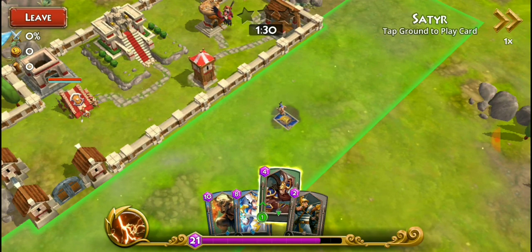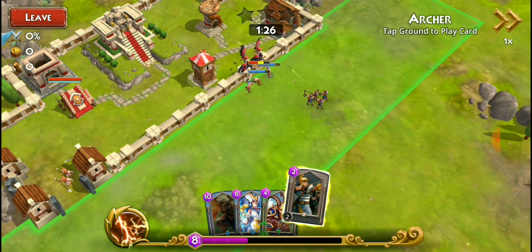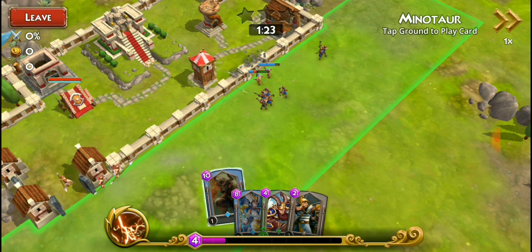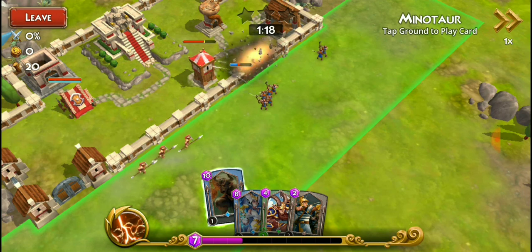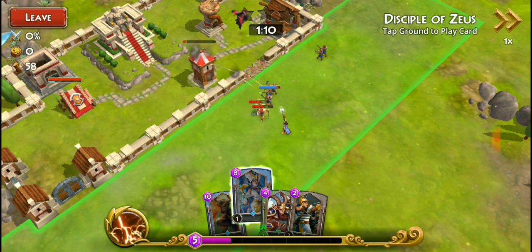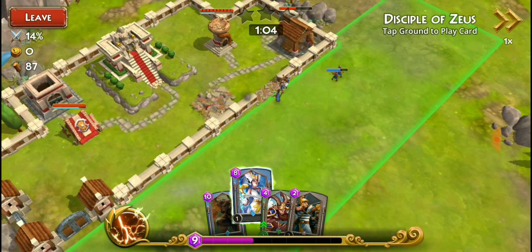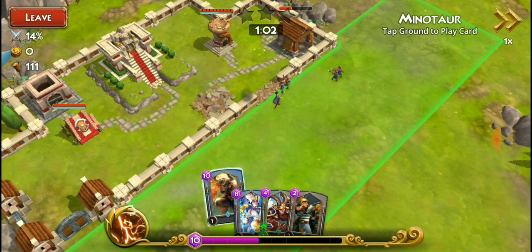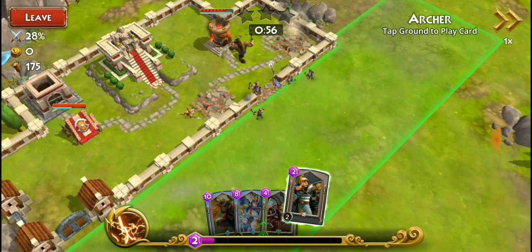We're gonna put down some wall breakers first — knock that wall out. Bring up some good little archers. We need to get our minotaur out there but we need 10 energy to get him out. Let's go ahead and put our little mages out. Our archers need their cards upgraded. All right, the archers are going great — we got 7, 8, 9, 10 — now we can put our minotaur out. Let's get him out there! Get a couple more archers in there for some range attack. These guys are spawning fast.